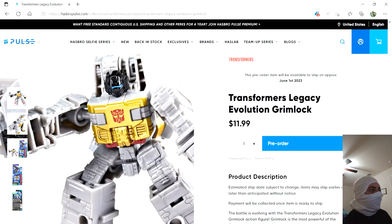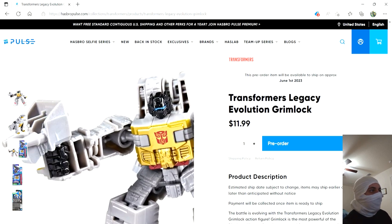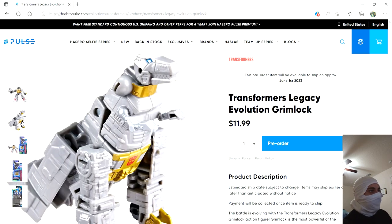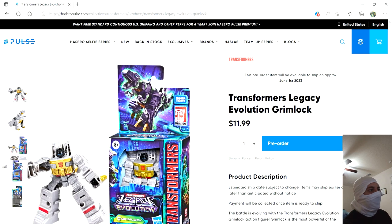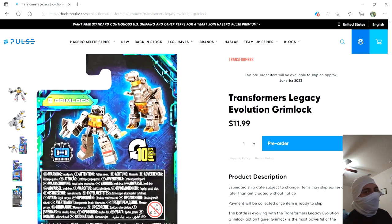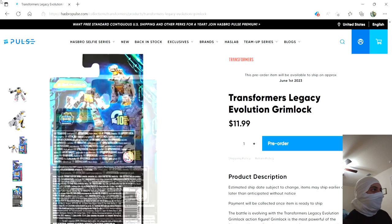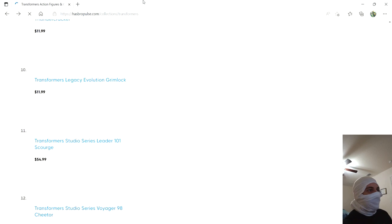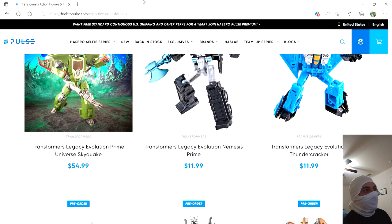We have the Core Class Grimlock. The robot mode looks pretty cool, but the T-Rex mode looks terrible and I'm not interested in these. I think it's cool that they're making the Dinobots in Core Class size where they can all combine — that's not a traditional thing for the Dinobots, but it's still neat. It's just not something I'm interested in. As long as they get the rest of the Dinobots though, do whatever you want.